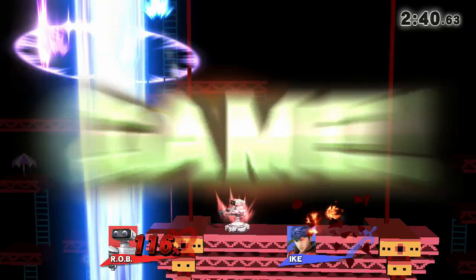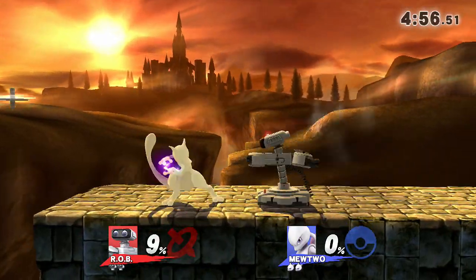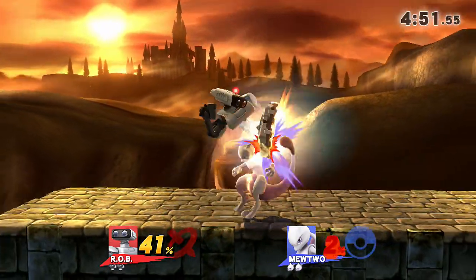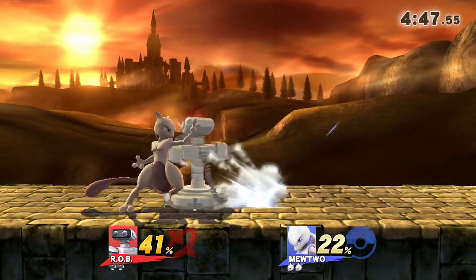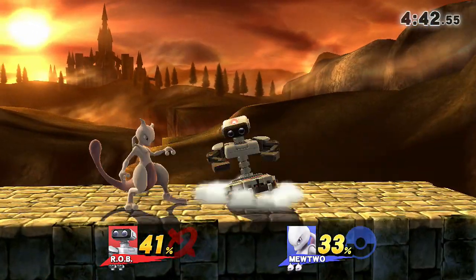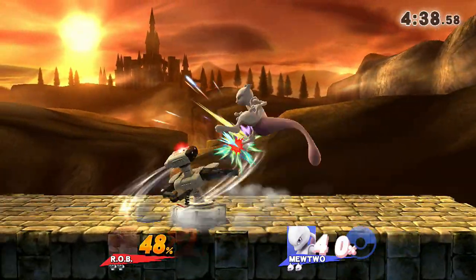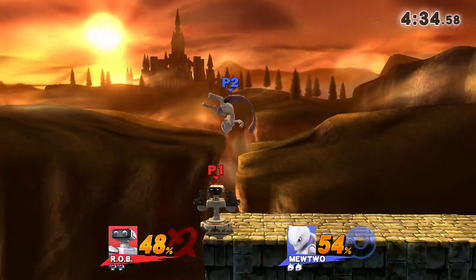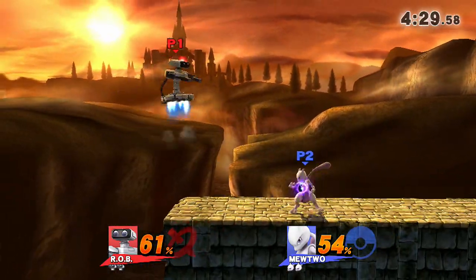Just look at that up air — it's absolutely amazing and multi-hit, so it's really easy to land since the last hit is the finisher that gets the kill. R.O.B. is a good matchup against Mewtwo because his attacks are faster and he's got that side-B to throw the shadow ball right back at him. R.O.B. really has no weaknesses.